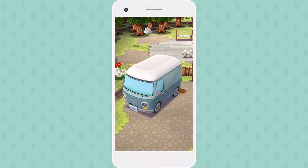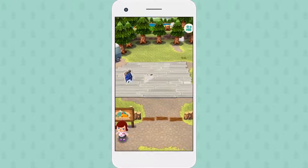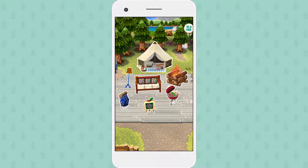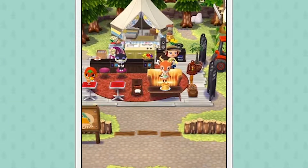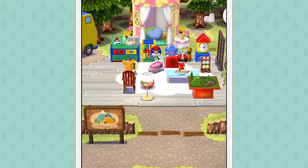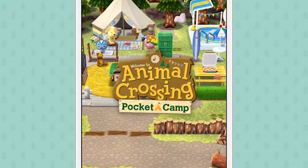Perfect timing, Isabelle. We're looking for a new campsite manager, and you look like just the type. Someone who can turn this empty campsite into a comfortable outdoor abode for you and your animal friends. Although the place looks a little empty now, you'll be able to build it out by earning materials you can use to craft decorative furniture. And that will get all sorts of animals coming for a visit. Welcome to Animal Crossing Pocket Camp.